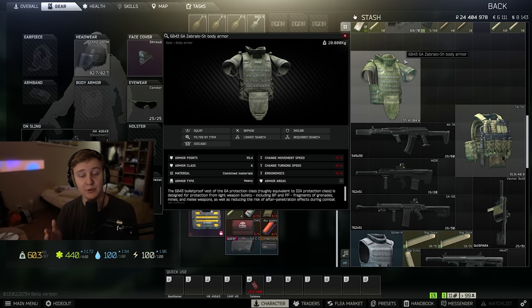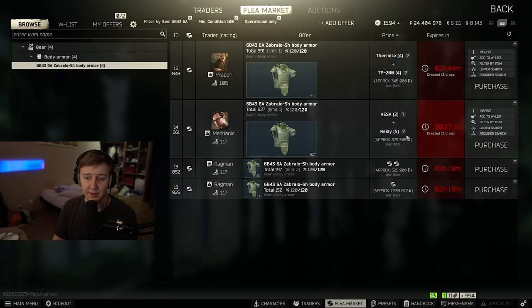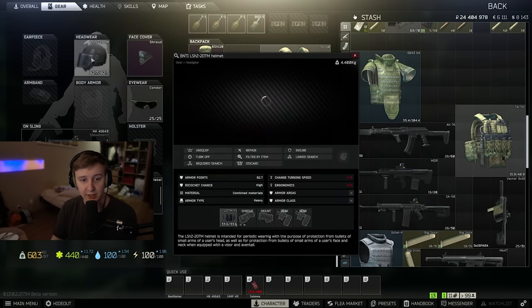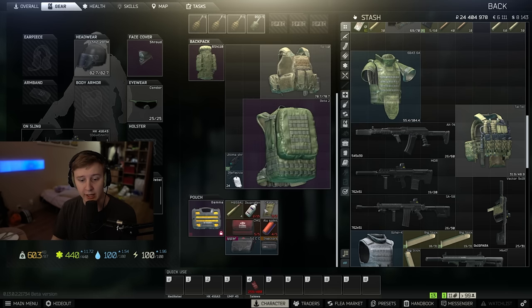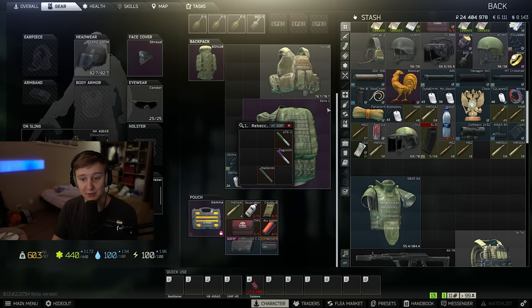I'd advise all of you to try playing with heavy armors. There are plenty of ways to get Zabralo — Praporr sells it for 4 Thermites and a TP-200, which is roughly 350k. Alternatively, 2 AESAs and 5 Relays is around 350k too, and I think that's not much for such a great armor. If you combine it with an LZH Helmet (level 4) with a level 4 visor, and on top of that use Morphine, which gives you -10% damage taken, it makes you an absolute tank.